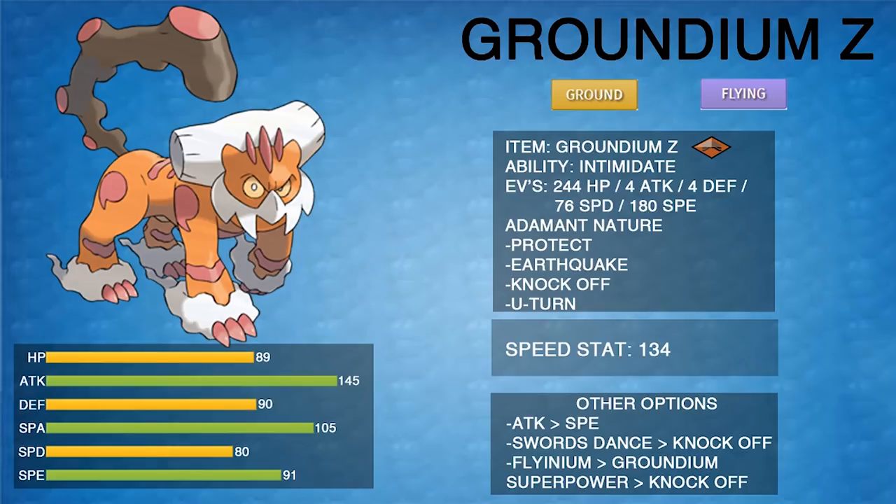The Special Defense investment lets Landorus survive Choice Specs Tapu Fini's Muddy Water 100% of the time, and Life Orb Tapu Koko's Dazzling Gleam has only a 59% chance to three-hit KO — meaning most of the time it's a three-hit KO, but there's actually a chance it doesn't. Importantly, this spread makes Choice Specs Tapu Koko's Dazzling Gleam always a three-hit KO, so as long as they don't have Hidden Power Ice or Fairy Z, you're pretty safe switching Landorus in.